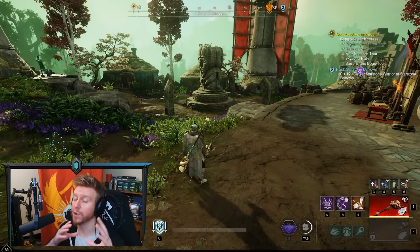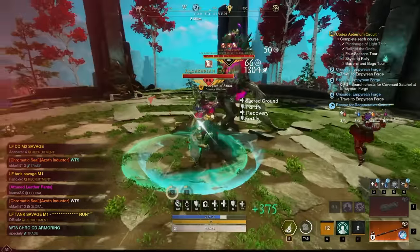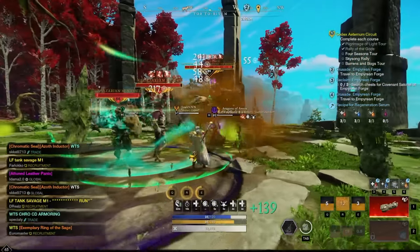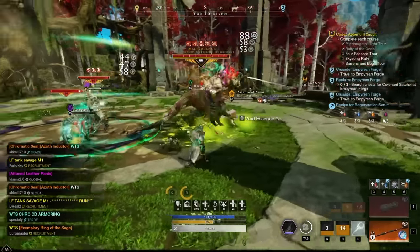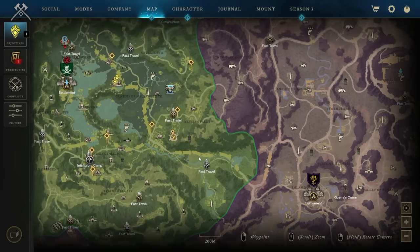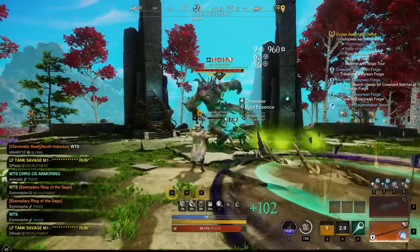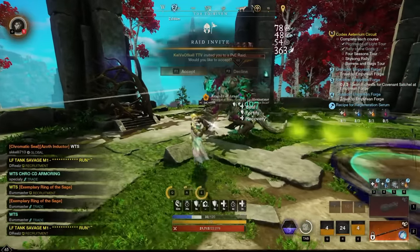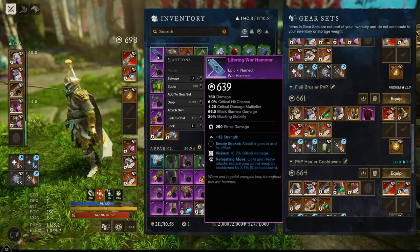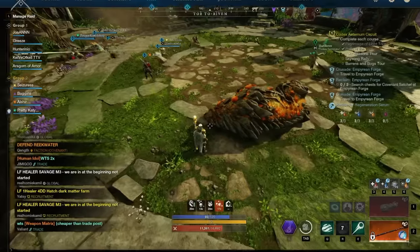Now we're going to briefly go over where you can farm each category. For Life Ring items — which in this guide included the Spear and One-Handed Sword — they can be farmed with Entropy, Malevolence, and Abiogenesis. All of these can be found in Eden Grove. There's a little arena area where they spawn and you can find all the different Life Ring items just by sitting there. On my server there was basically a raid farming there 24/7.